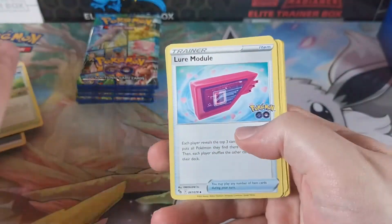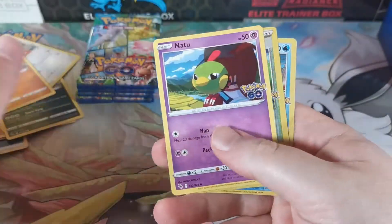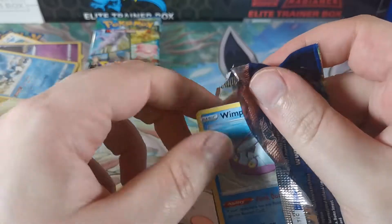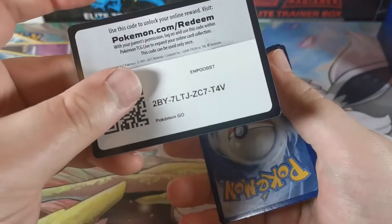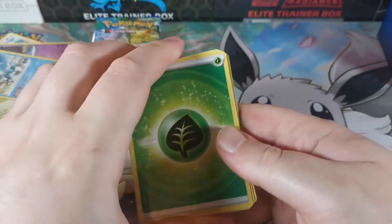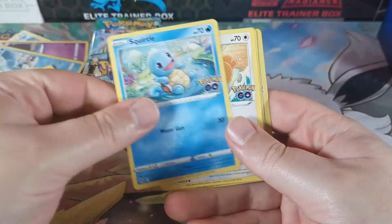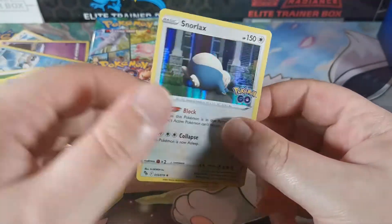Focus Stop, Lure Module, Camerupt, Pneumol, Eradicate, Tranquil, Larvitar, Natu, Focus Stop, another Articuno, another Articuno. Alright, we got a Candela, Lure Module, Wimpod, Pikachu, Squirtle, Bidoof, Meltan, Moltres reverse holo, and a Snorlax holographic.